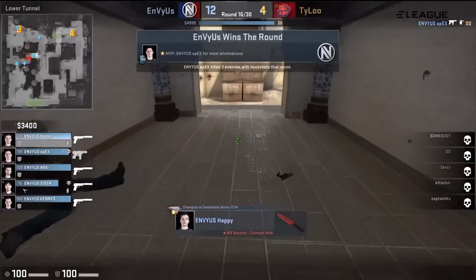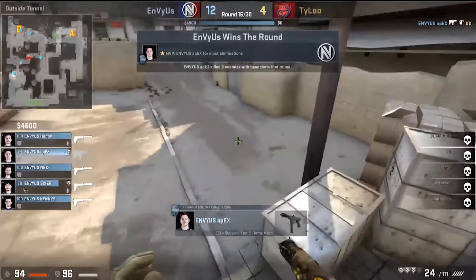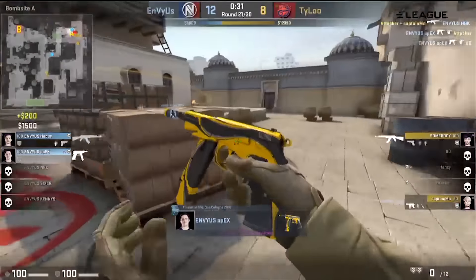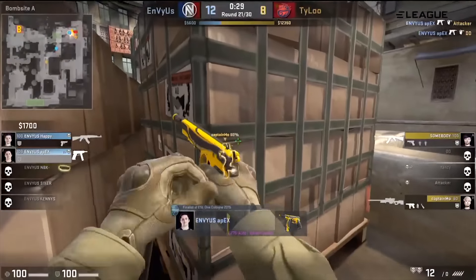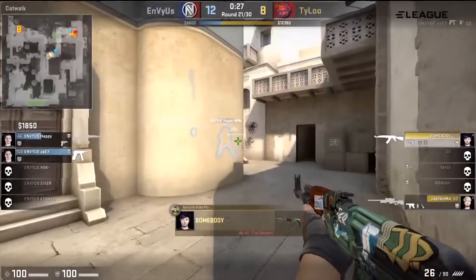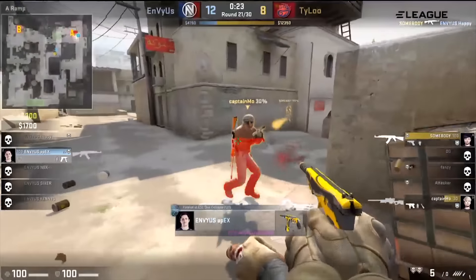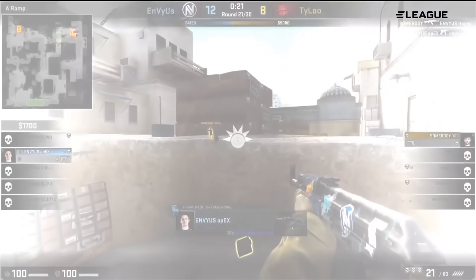They don't even realize it just yet. They're going to go for the re-peek and now they're going to come charging through. Apex still waiting for it. There's the headshot — Apex opening up. He goes for more. Apex and 6 are helping out. That's a triple for Apex, leaving DD alone. What a trap being set up — and there's a quad kill, picking up the tech nines. What a godlike play for Apex.